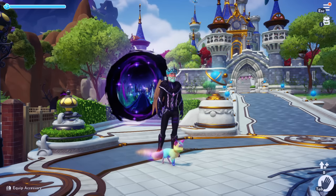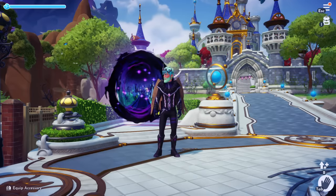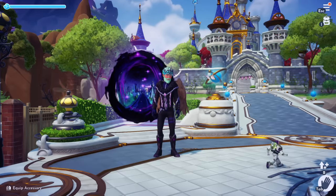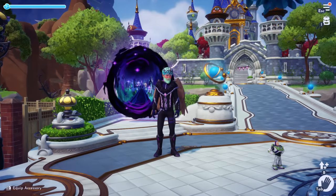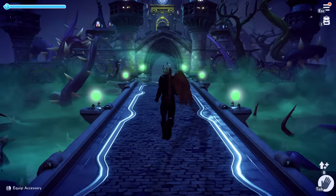We have one more pillar to uncover, which is on Skull Rock — the little island over by Dazzle Beach. We're going to get that pillar right now. After you do the whole dream castle and the credits roll, you actually need to go back inside the dark castle. Just go inside this portal over here.